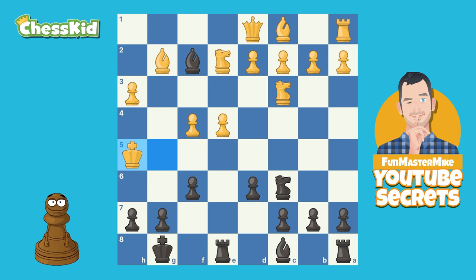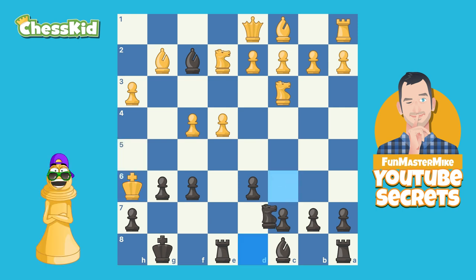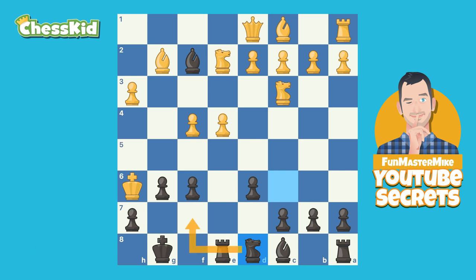And after king h5, g6 check, the king has to move to h6. And then — I love the deadly backward move. The knight goes back to d8. And good luck stopping knight f7 checkmate, because if you can do it, then you're probably cheating. It's not really possible.